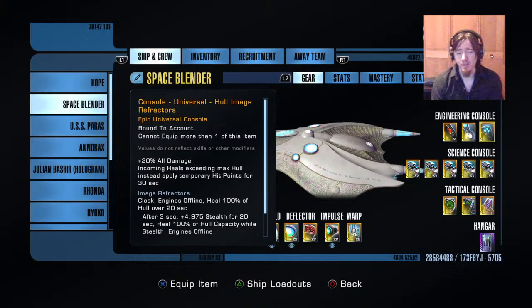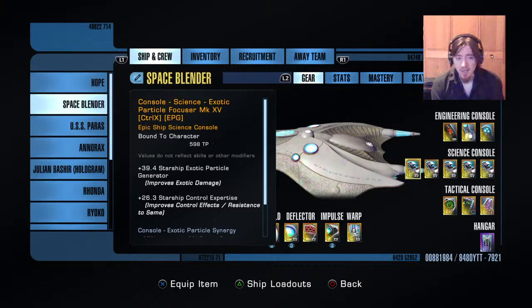I don't bother filling out the set on it though. Next, holo image refractors — 20% all damage, which includes exotic damage, plus it's got the temporary hit point ability which will be proccing when you have combinations of certain skills, mastery, and DOFF abilities. A lot of time you'll be at full health so getting the temporary hit points is nice. It's also a great panic button if your build isn't fully finished and your gravity well might not expand to that full 12 kilometer radius yet.